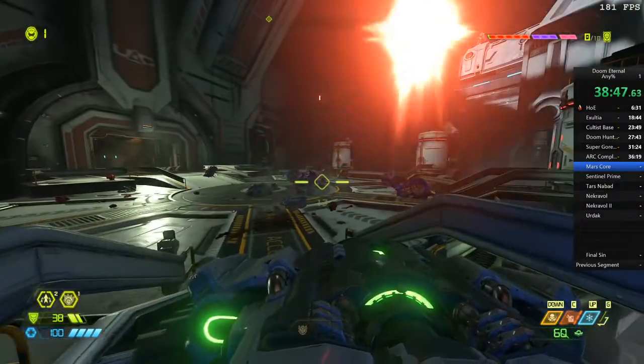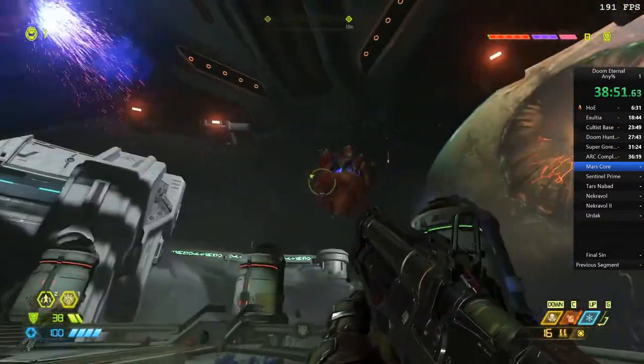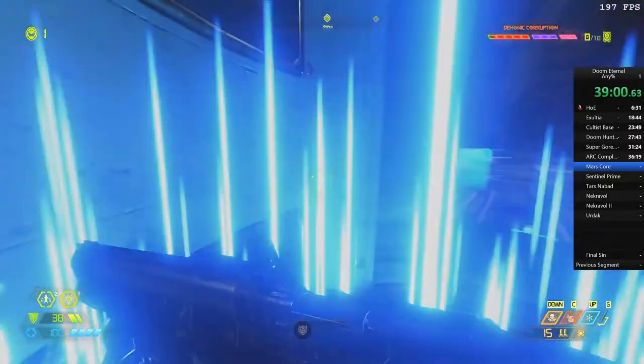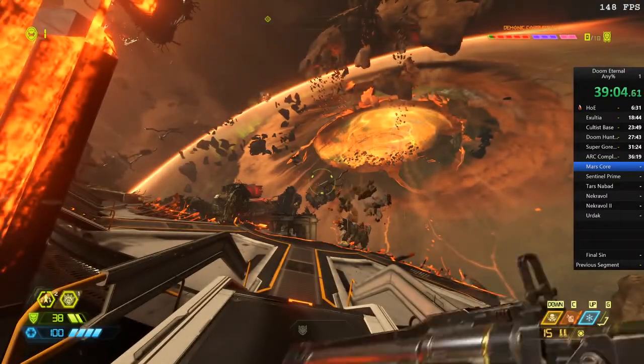We shoot all of these guys with the BFG. I should have waited a little bit longer to do that because two enemies spawn in after the fact — if you wait a little bit longer with the BFG this doesn't happen. That was a mistake on my behalf. Just be aware that if you're running this game you've got to make sure to wait long enough for all of the enemies to spawn, otherwise you are going to waste time. And then we're through into the shot up Mars.